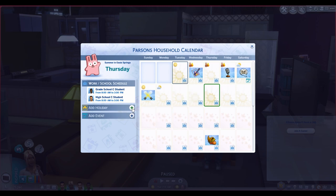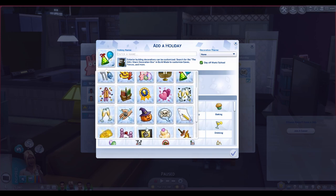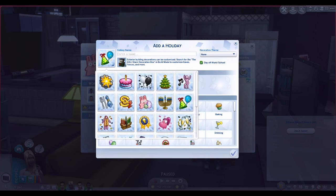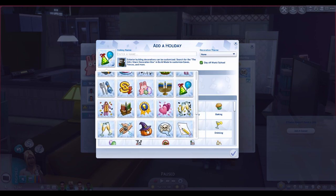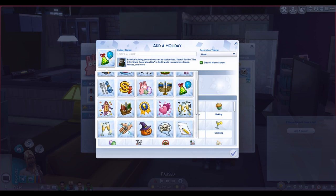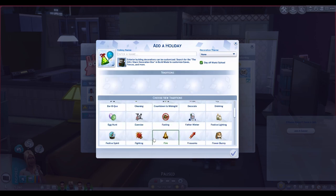We're going to pick a day in summer and add a holiday to look at the icons. There are approximately 27 total icons in the vanilla game — movies, Halloween, Easter, Rebate Day, New Year's Eve, and more. They're pretty standard. We're going to be adding more with the mod, so let's also look at the holiday traditions already available in the base game.